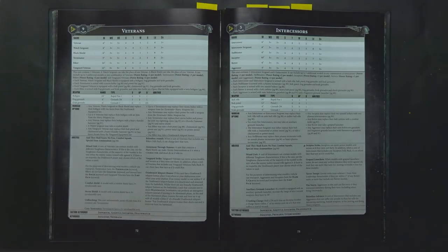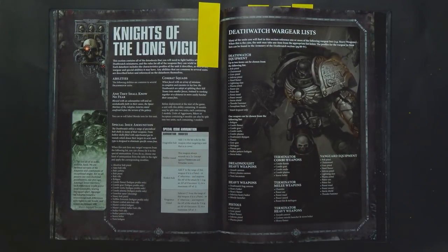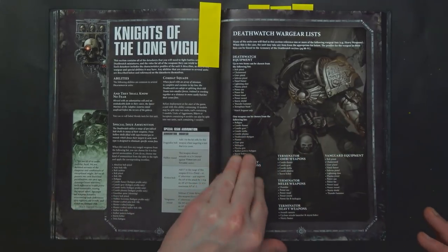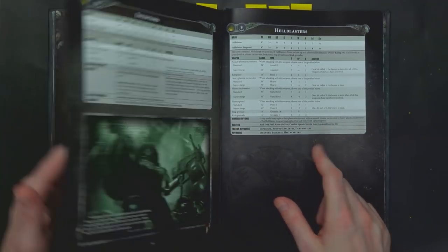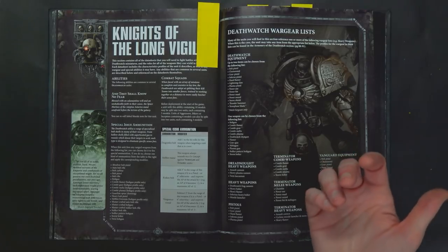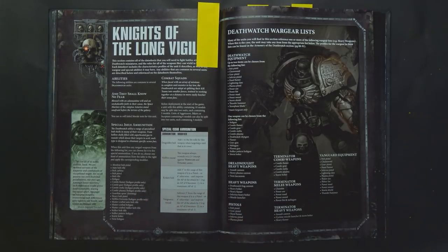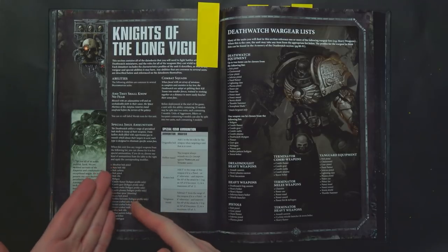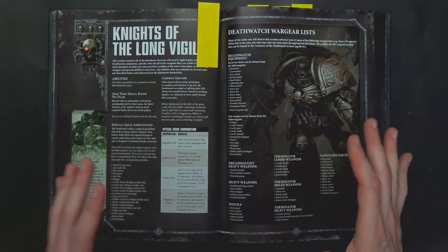Our third point is jumping back to some of those special rules and breaking them down a little bit more. Special issue ammunition is such a clutch rule in here just on its own, but being able to combine it with a whole bunch of other stuff is even better. Anything that can take special issue ammunition is going to be notated in their data sheet. Not everything gets it, but the vast majority of the book does. There are some instances like the Inceptors, the Intercessors, and the Deathwatch veterans where something might not get special issue ammunition because even though the ability is on the data sheet, the weapon cannot utilize it. So just keep that in mind so you don't make any tactical mistakes.